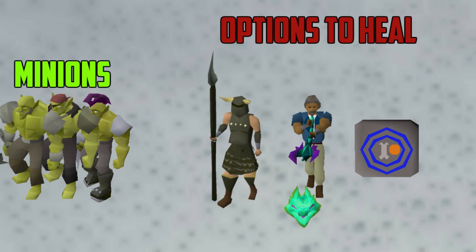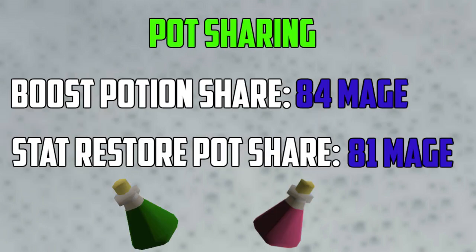A good way to save inventory spots and make trips longer is using pot sharing. Pot sharing is available if you have done the Lunar Isle quest and have the Lunar Spellbook. The two spells to use are Boost Potion Share, which requires 84 Magic and uses your super combat potions on everyone within a square of you, and Stat Restore Pot Share, which requires 81 Magic. For example, when duoing, instead of each person drinking one sip of a potion, one pot share spell uses only one sip for both people. I highly recommend using it, but if you can't, don't worry.